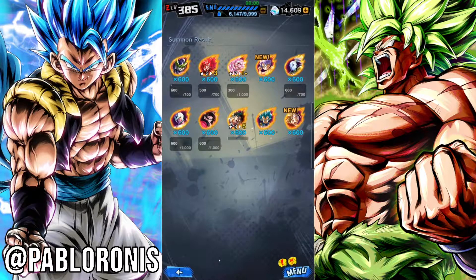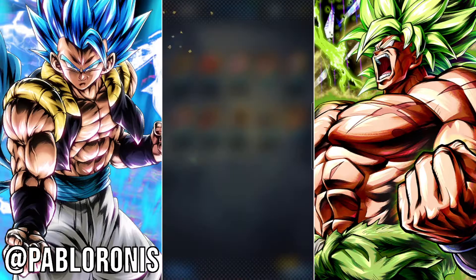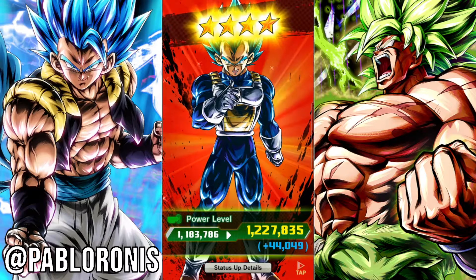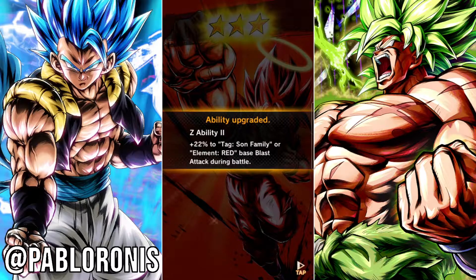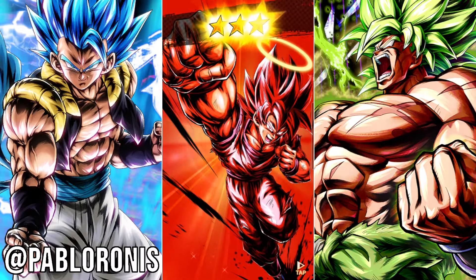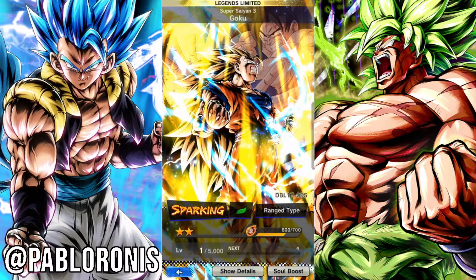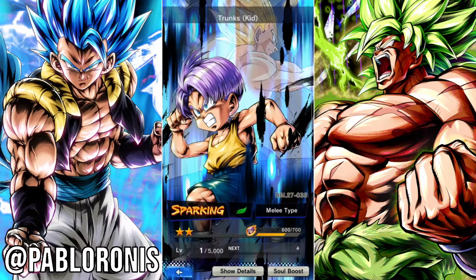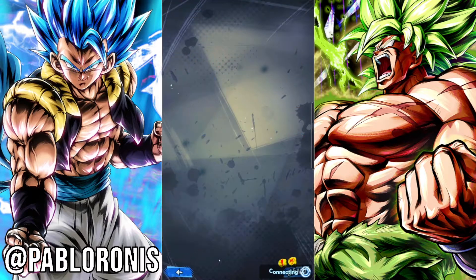I should probably stop here — that was actually really good. This one is already at seven plus one. This guy's a really good unit, so getting the four stars on it, pretty dope. This Kaioken Goku — Element Red and Sun Family — interesting for the three stars. And we actually got the almighty Goku! The almighty Goku, which was the one LF that I was missing. That is so cool. And we got the Trunks! Okay, for the other two, let's get going with this.